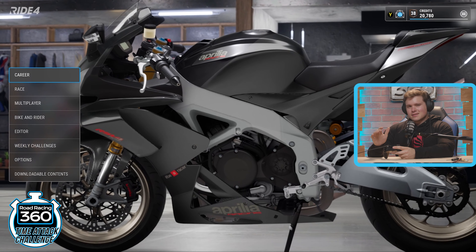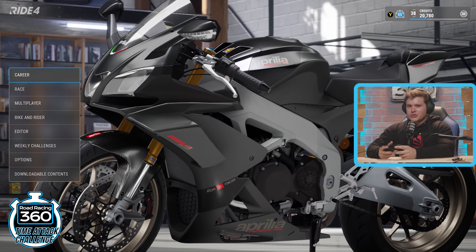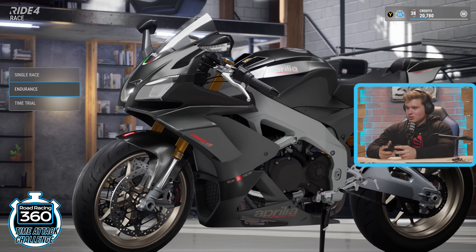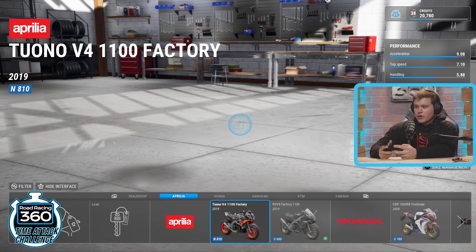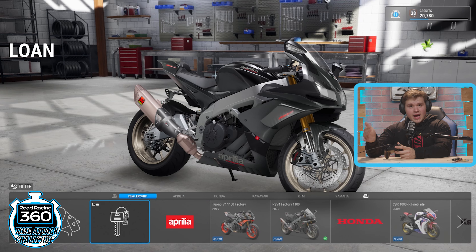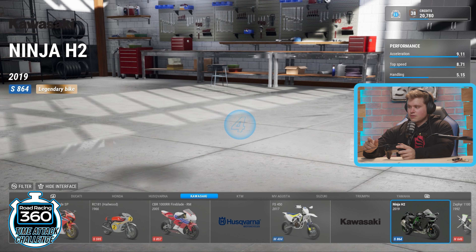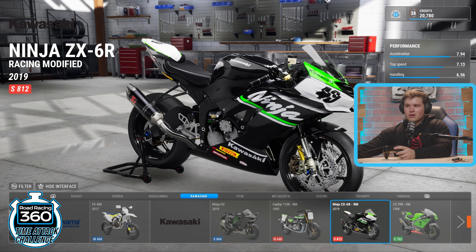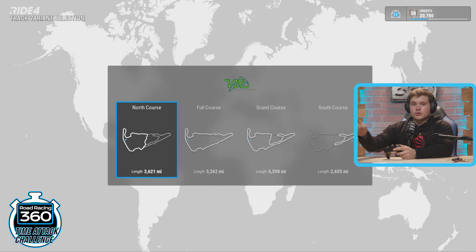For the first challenge, since we are going to VIR for the next round of MotoAmerica, that's going to be the first challenge. You need to go to Race, then down to Time Trial. Choose the bike — go to Loan so that everybody has access to this motorcycle regardless of what you've unlocked. Go over to the Kawasaki family and choose the Ninja ZX-6R racing modified. For the track, select VIR North Course, which is what we use for the MotoAmerica series.